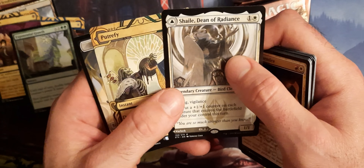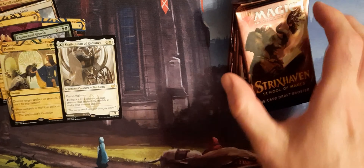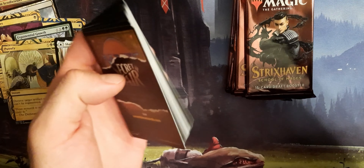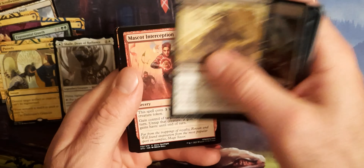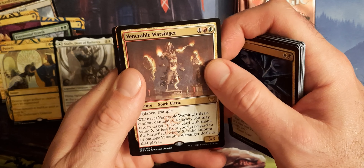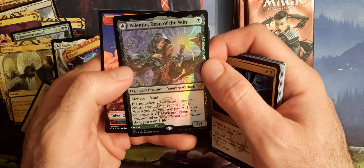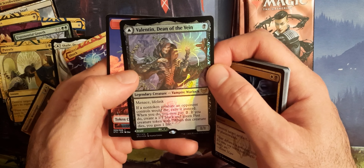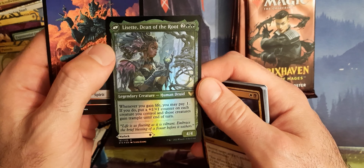Then we have Purify and the Dean — Shaile? Sorry guys, I don't make up these names. Then the Valiant Warsinger, and Shock. Oh, we got a Foil Rare here — we have Valentin, Dean of the Vein. Double-sided card here, and then Lisette, Dean of the Root, on the back.